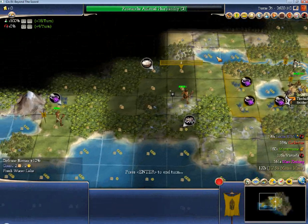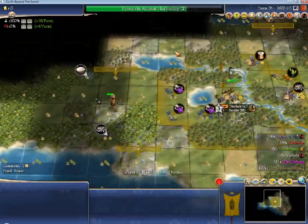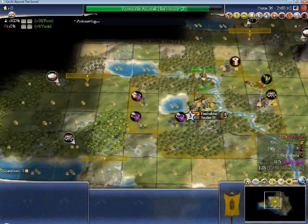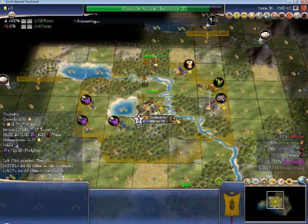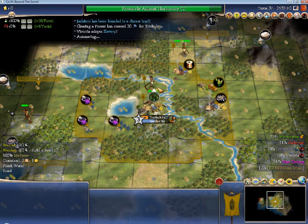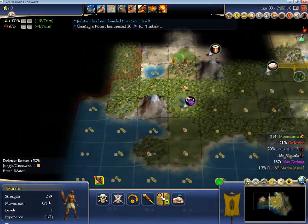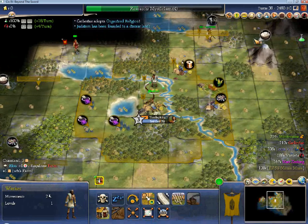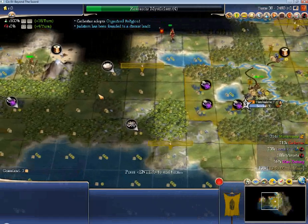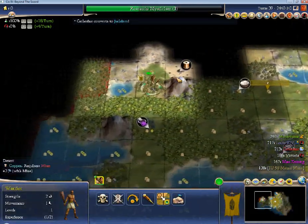I could drop a city like here, grab the fresh water, and then do something like this to get gems and fish, since that is the only tile that can work the fish. So we're looking at five cities, maybe a sixth here — maybe I'm going to have to fight for my sixth city, but if that's the case, that's how it goes. With the road there, I can pop over and be able to improve that right away. I think the next thing I want is mysticism, so I can build a monument and get to the rice quickly, since I have settled on that being my next site.